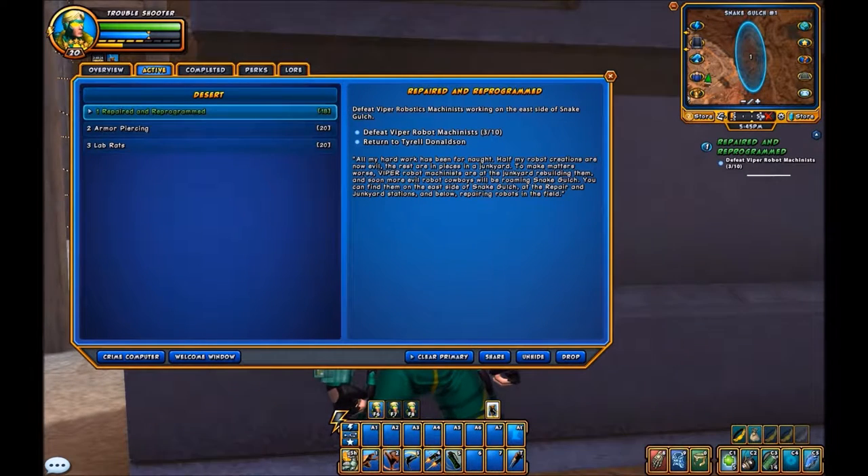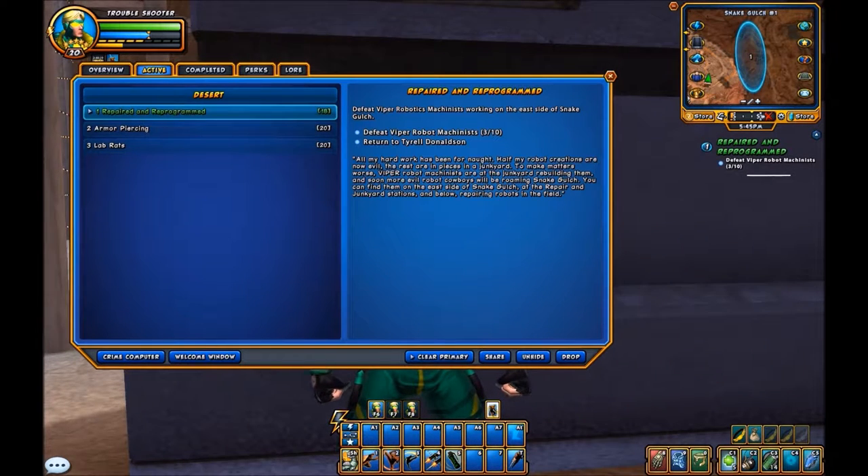So we can see here — Viper Machinists are at the junkyard rebuilding the deactivated robots, and soon more evil robot cowboys will be roaming Snake Gulch.